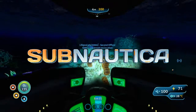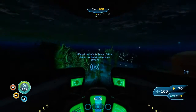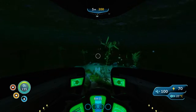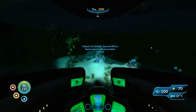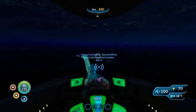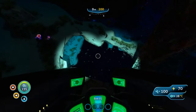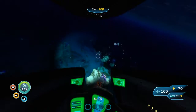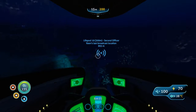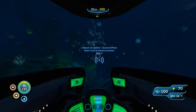Let's do Keen. I can get there by diving down with the Seamoth and then getting out and swimming down the next hundred meters, which I can make with the Seaglide.